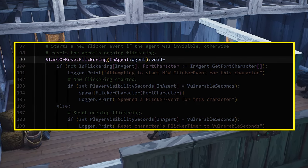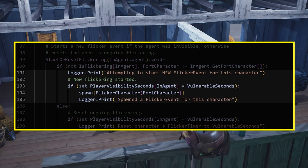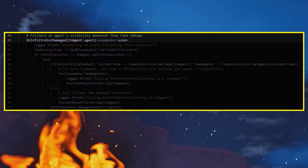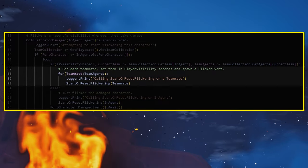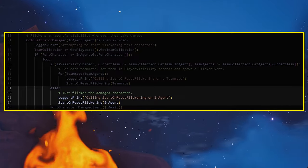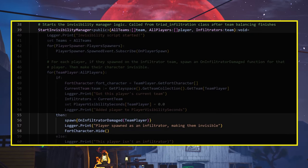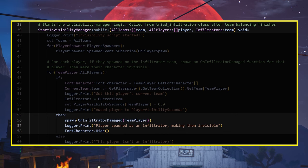Create a function StartOrResetFlickering that takes an agent and determines if FlickerCharacter is needed or not. First, check if the infiltrator is not flickering. If that's true, call FlickerCharacter on them. If they already are flickering, simply reset their flicker timer back to Vulnerable Seconds. Lastly, to actually know when an infiltrator takes damage, add a new function called OnInfiltratorDamaged that has the Suspend specifier to allow it to run asynchronously. When an infiltrator takes damage, if visibility is shared, all the infiltrators should flicker — so call StartOrResetFlickering for each player on the infiltrator team. If visibility is not shared, only the damaged player will have StartOrResetFlickering called. At the end of the loop, call the Await function on the character's Damaged event, so the loop only iterates when a player is actually damaged. Back in StartInvisibilityManager, before you hide the player's character, spawn OnInfiltratorDamaged. The spawn expression will start the asynchronous OnInfiltratorDamaged function when the invisibility manager is first called to action on all the infiltrators.